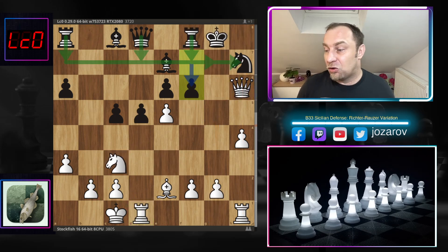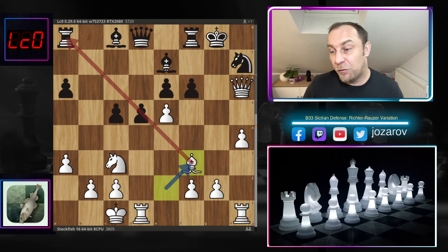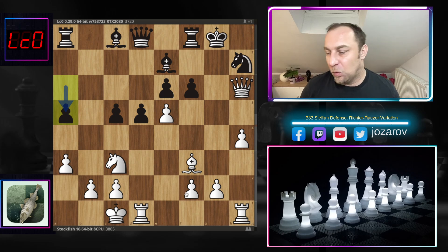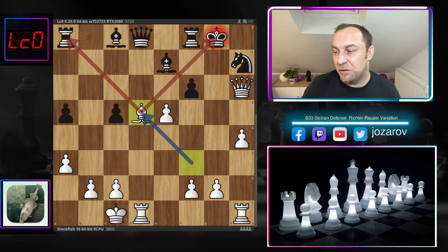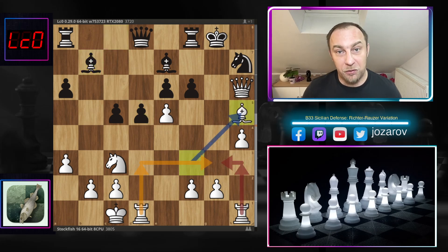After Qh6, Leela tried f6, clearing the seventh rank to get the rook to f7, the queen to d7 or c7, or rook to a7 — one of the heavier pieces needs to join the king's defense. Stockfish continues with the beautiful idea Bf3, which is very dangerous. If black makes the worst move, knight takes d5, Bxd5 — game over. So after Bf3, Leela tries Bb7 competing on that diagonal, and now Bh5 clears the third rank. There are threats of Rd3, Rg3, or Rh3 — a beautiful rook lift attack is coming.